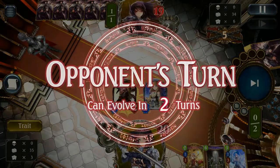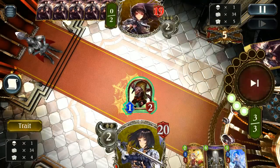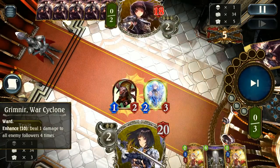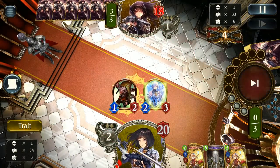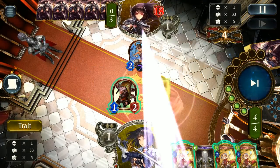Our first game is against a dragon player. You really want to curve out as much as you can — that's why I play actress on two here. It becomes a target for breath of salamander but that's better than losing the red riding hood which has way too much value to lose. Against dragon you really want to put as much damage on the board as quickly as possible. If you leave any room for error they will take advantage of it and pretty much wreck you.